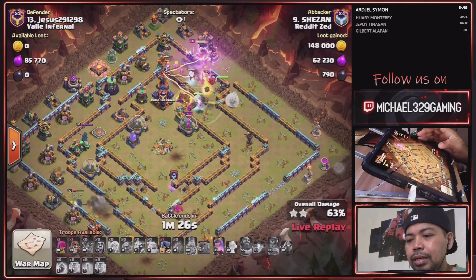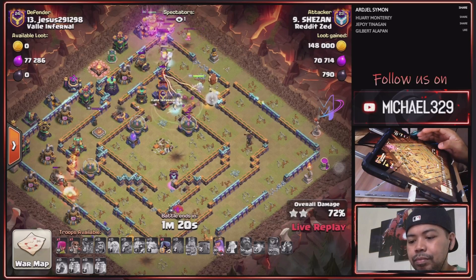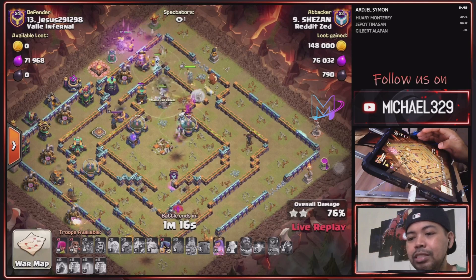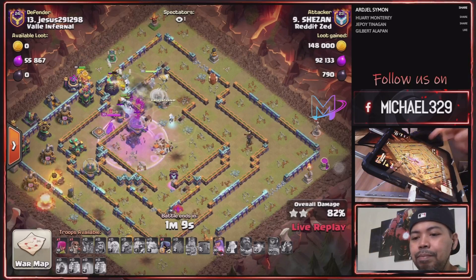Defending King is down. Royal Chomp ability used because of this X-Bow. So he still has King and Queen ability, but they were used in front of this multi-inferno. So he still has a lot of time left — possible 3 stars. E-Titans is still up, and he still has his Queen ability.